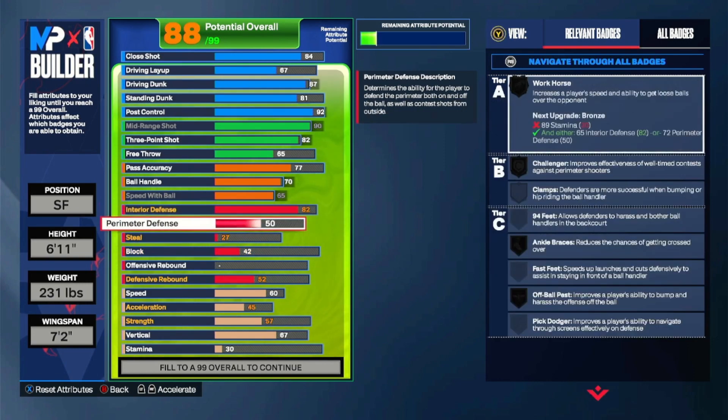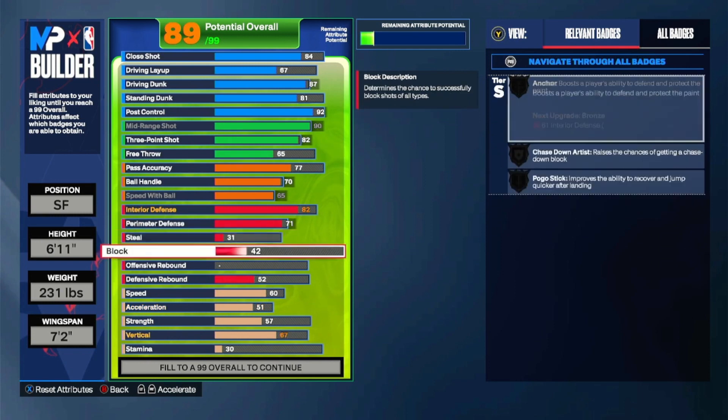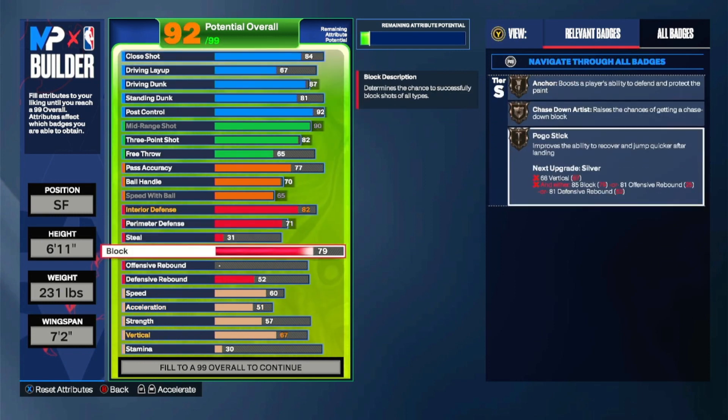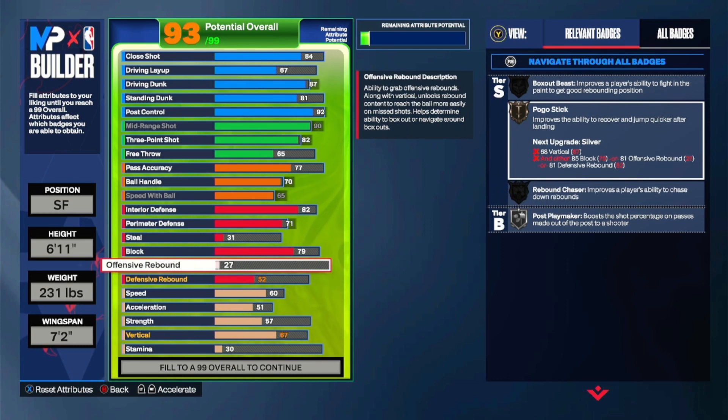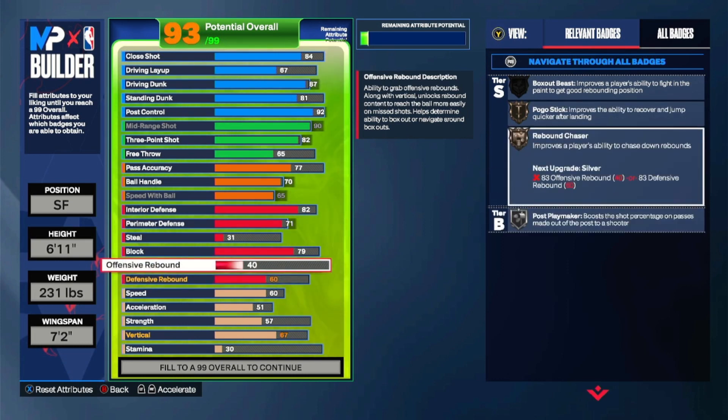This is how you get gold records because you can move faster. 71 speed — so you do got perimeter defense and you have Challenger. Plus you're 6'11", you should smother people honestly. 79 for pogo stick. Remember you're a point guard so you only want 40 offensive rebound — you still got rebound chaser.